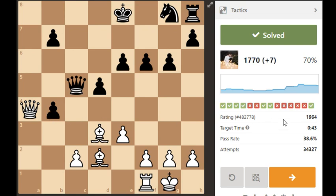As you can see, recently I haven't done well with chess puzzles — five fails in a row, mostly because I've been stuck with work and didn't have much time to focus on chess. This was a 1964-rated chess puzzle with only a 38.6% pass rate, so luckily we managed to pass it with the double attack.